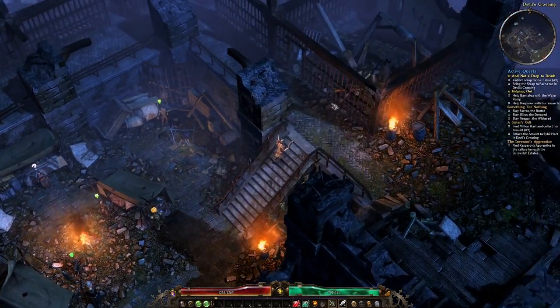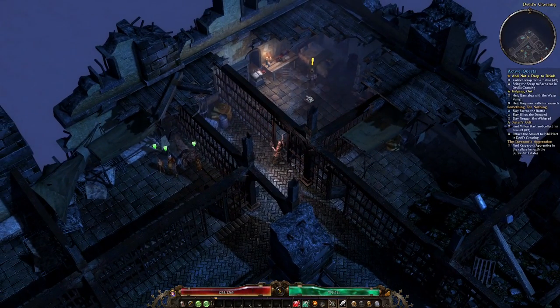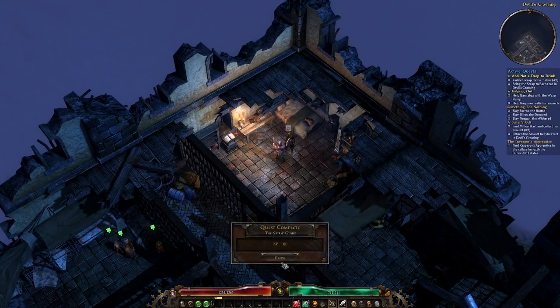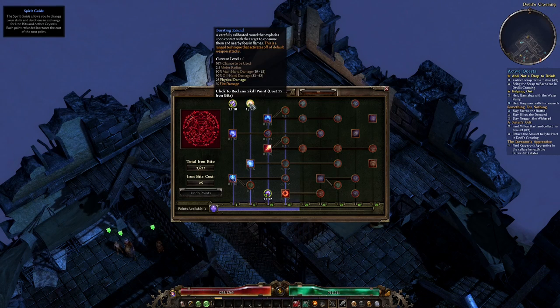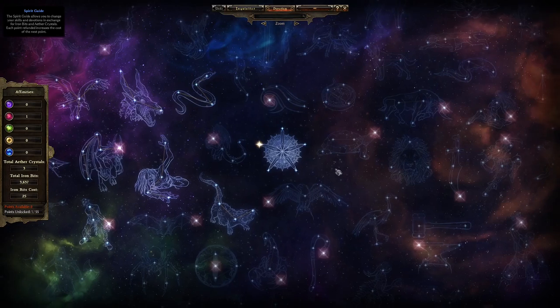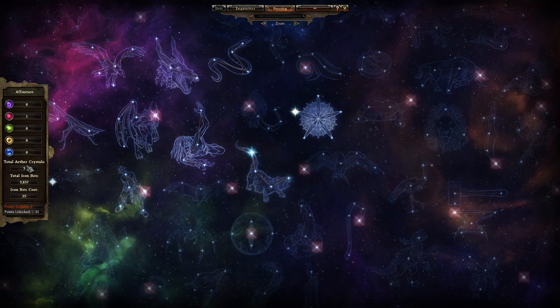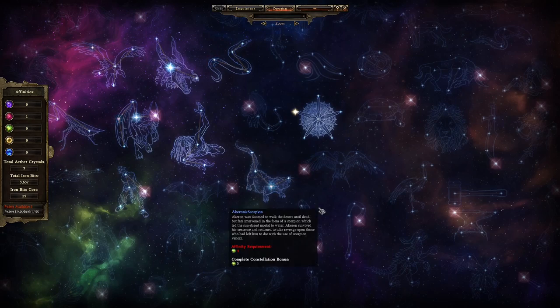Go up here and talk to the Spirit Guide. The Spirit Guide is the NPC that lets you reset skill points and devotion points. You get some XP for talking to her. You click on something and it will reset the skill point - you can undo it and you get your money back. Devotions work the same way but you need an Ether Crystal and some money to undo stuff. You can click on it and then undo and it will put it back. Doesn't cost you anything to experiment.